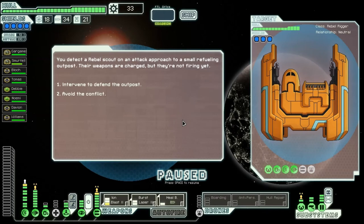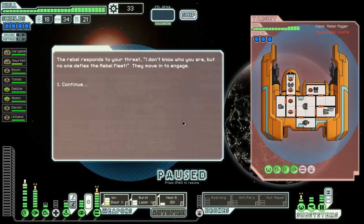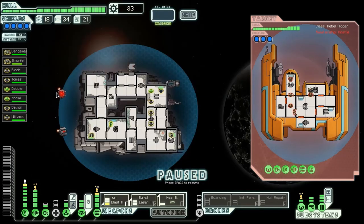You detect a rebel scout on an attack approach to a small refueling outpost — their weapons are charged but they're not firing yet. Intervene to defend — of course! Rebel responds: 'I don't know who you are, but no one defies the rebel fleet.' They move in to engage. They've got two combat drones — that's not cool. Guess what I got? A boarding drone — oh, you got a boarding drone? I got an anti-personnel drone, buddy!